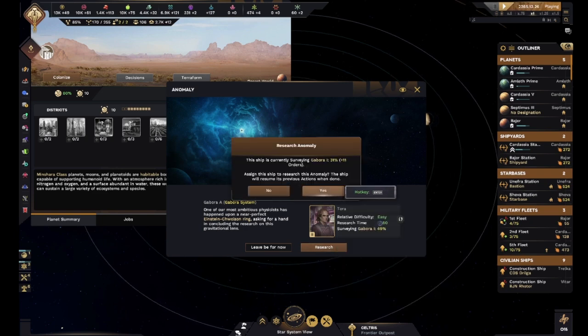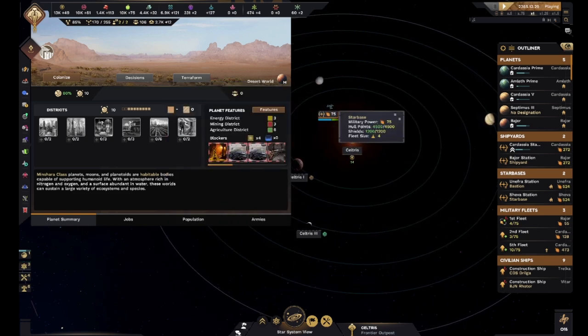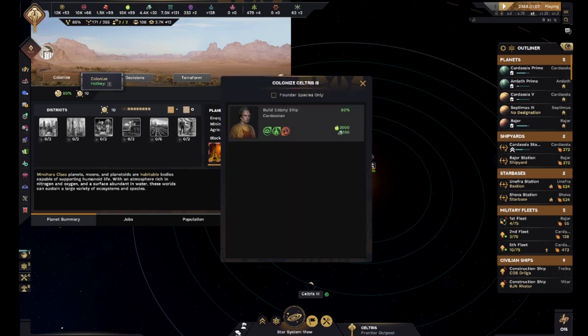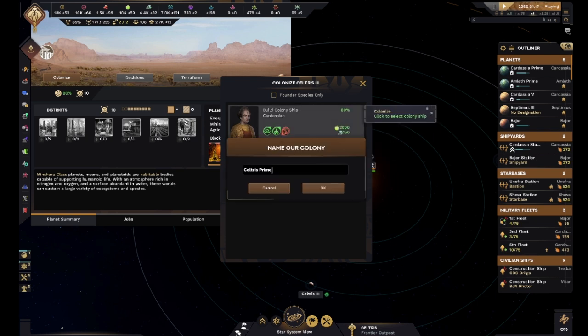I don't see how that would hurt doing anything else. We could decide to colonize that, but that's going to be really energy and food intensive - 2,000 food, 150... Yeah, we should take over Seltris.